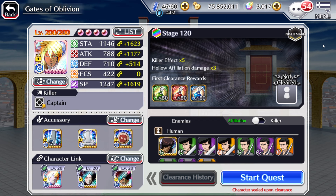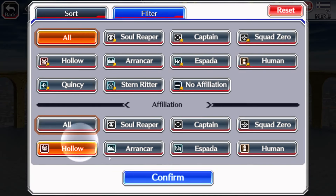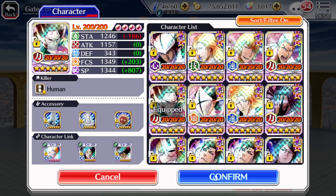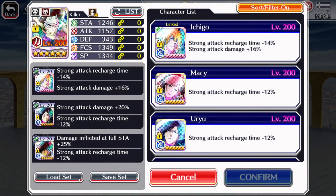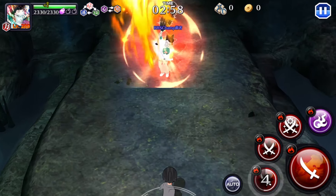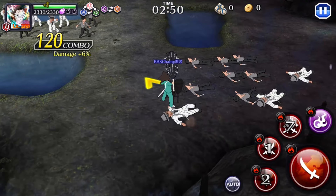On to our last stage for this month - Stage 120, Hollow Damage times 3, Killer Effect times 5, and we are going against humans. This stage wants us to use the new Valentine's Day Mishiro, but I don't own her, so we're going to go with a different alternative. I'm conflicted between using either Love or Shinji - I'm going to go with Love though. I like this character. He actually has the exact same strong attack kit as Yachiru, but obviously nowhere near as good given that they have completely different skill sets.